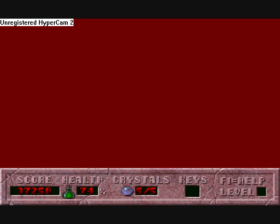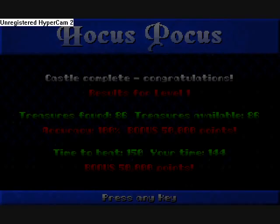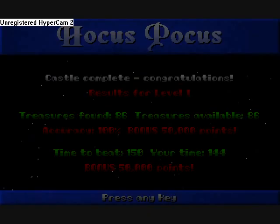I think he doesn't like me. I got all the treasure — and did I beat it under par? I think I did. Yes, I did — by six seconds. That's great. Alright, let's do level two.